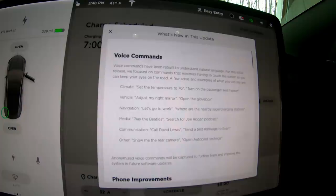First up is voice commands. These have been here in a very limited capacity — you could search for a song, play a song, or navigate to a destination, and there really wasn't much else. Now we can do all kinds of things, for example open the backup camera.